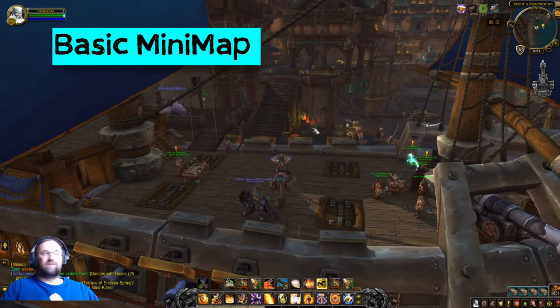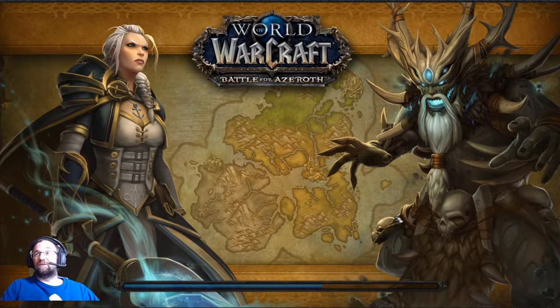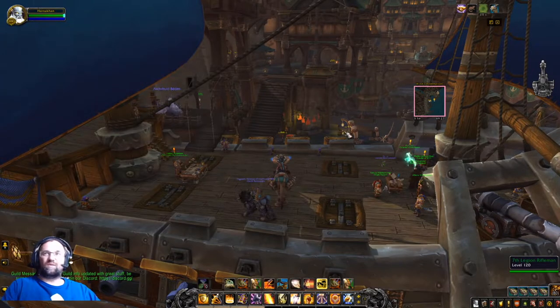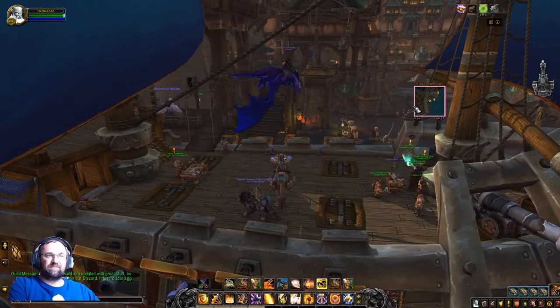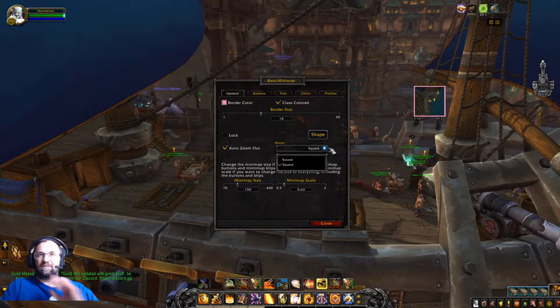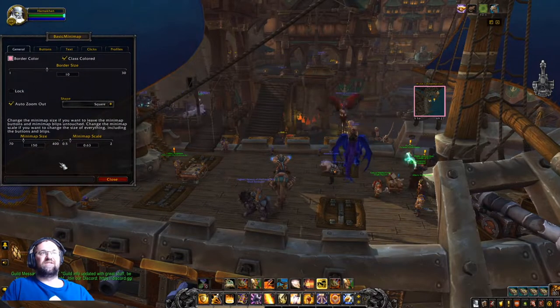Instead of Sexy Map I went with Basic Mini Map — it's exactly what it sounds like. It's a very simple minimap you can resize and move around. Slash BM opens its options. Border color is set to class color so you don't have to adjust it. You can increase the border size — I think 10 is solid because it distinguishes the map from everything else. You can also set the shape to round or square; I like square because it matches better with the grid layout.